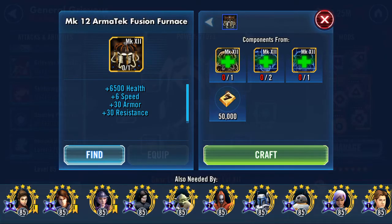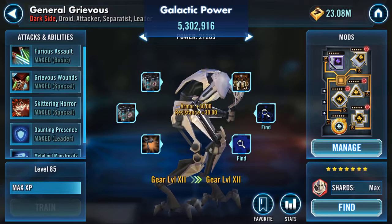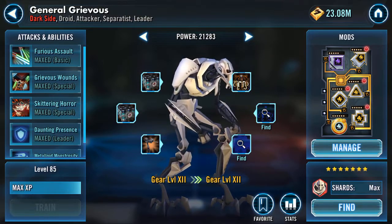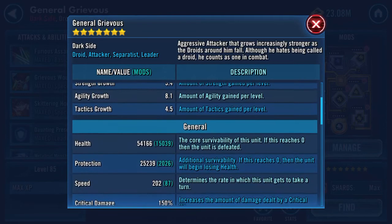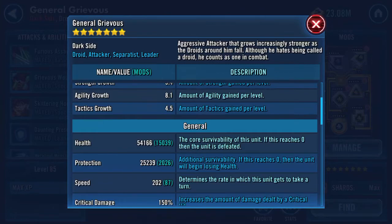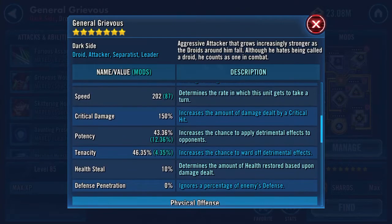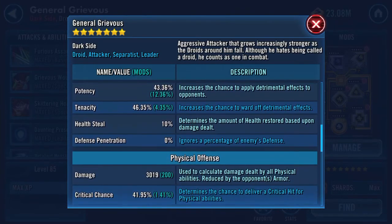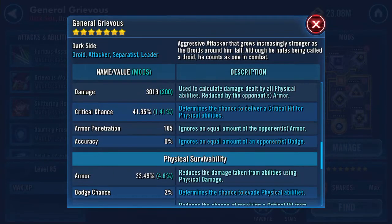So this is going to add on six and a half thousand health, 6 speed, 30 armor, 30 resistance. Craft it, slap it on — can't take it back, it's done. It needed to be done though because he was a bit on the lighter side. Now at 54,166 health, that will be a bit better, and he's just over 200 speed as well.